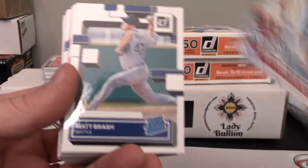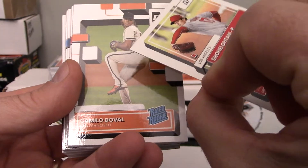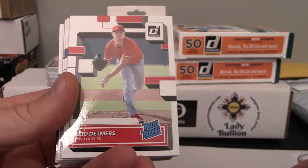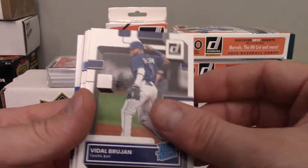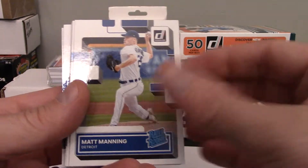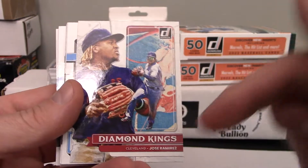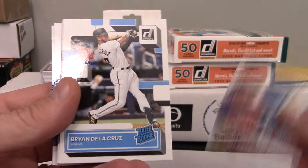We'll cruise through these. Tyler O'Neill, Matt Brash. Shohei throwing the ball — that is the image variation. Bryce Harper, Reed Detmers. Very nice. I'm pretty close to finishing this set off. I think I've got that Bryce Harper. Remember, we don't talk about Jose Ramirez — kind of like we don't talk about Bruno.